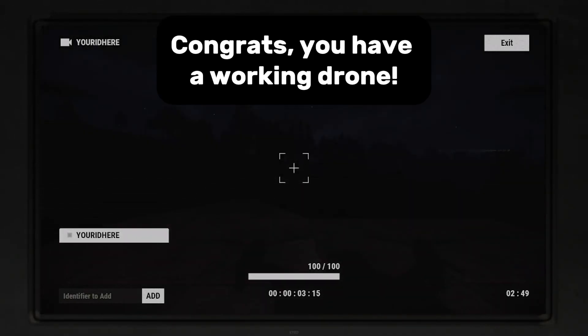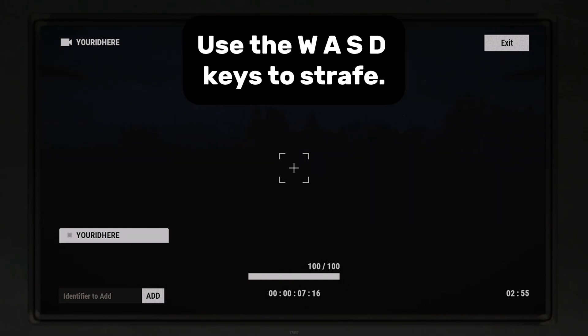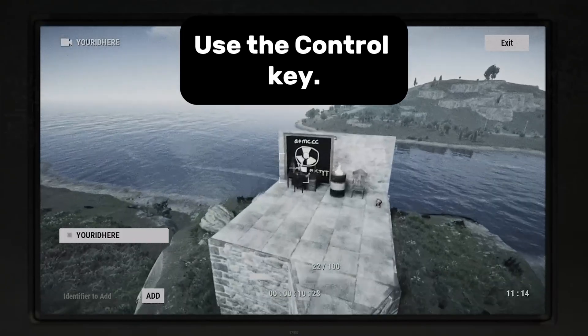Congrats! You have a working drone. Use the Shift button to rise up. Use the W, A, S, D keys to strafe. Want to come back down? Use the CTRL key.